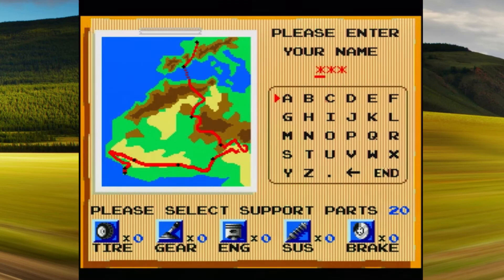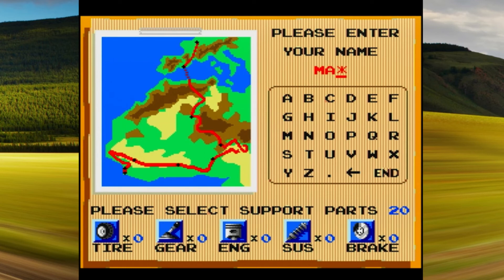Ohne große Intro-Sequenz werdet ihr vom Titelbild direkt in ein Menü geworfen, in dem ihr euren Namen eingeben könnt. Außerdem ist es möglich, hier ganz untypisch für die Zeit, weitere Gegenstände mit einzupacken, nämlich Ersatzteile für euer Auto. Richtig gehört – wie in einer Simulation können hier Sachen wie zum Beispiel Motor, Bremse und Reifen kaputt gehen.